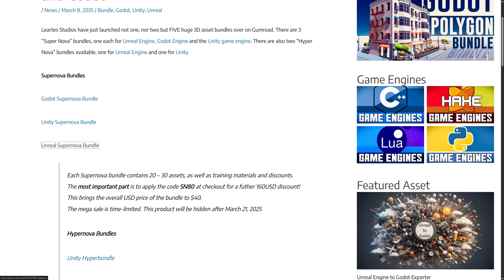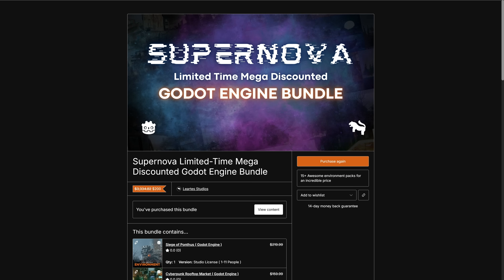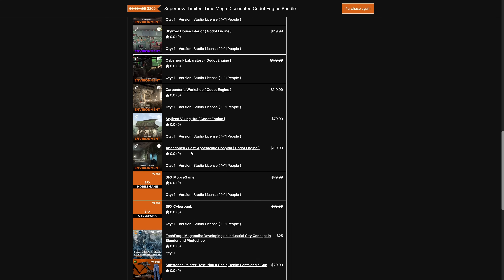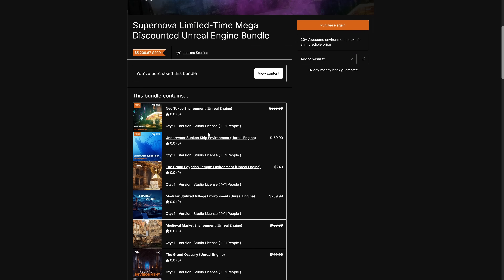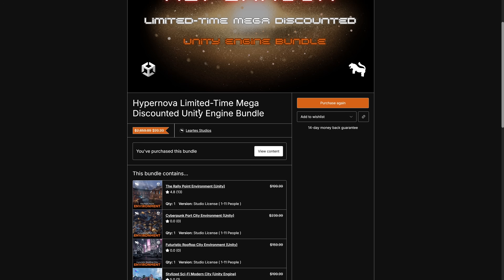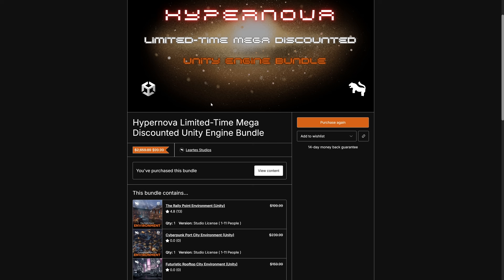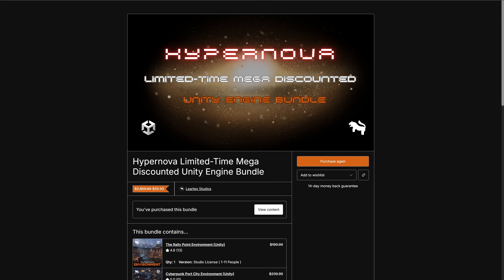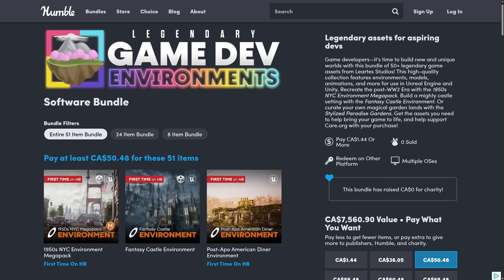Let's open each one up. You've got two Unity bundles, two Unreal, and one Godot. The Godot bundle — all of the assets you see here are in that particular bundle. Then there's the Unity one and the Unreal Engine one, plus two smaller, cheaper Hypernova bundles. Use HN80 for those, and SN80 for the Supernova ones at checkout — it brings the price down by about 80%. I'll have all of those linked down below, along with the article on how to convert these to various engines.